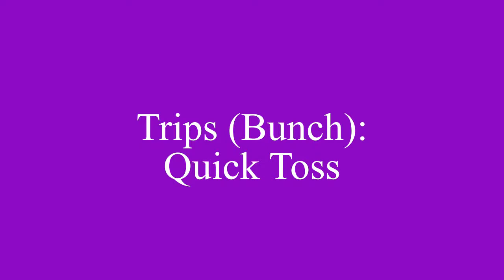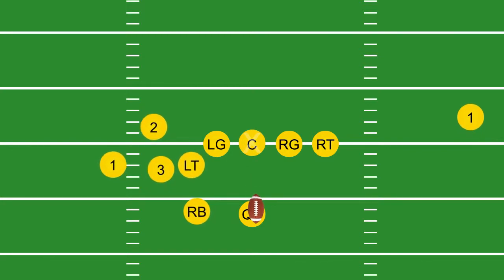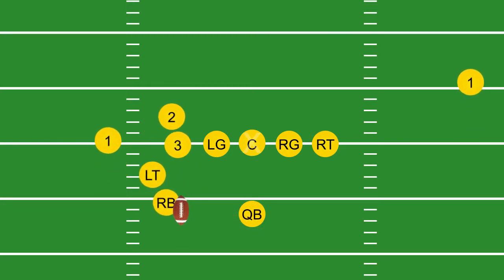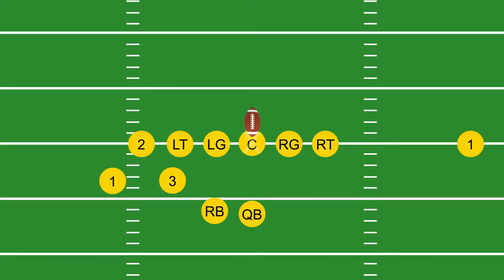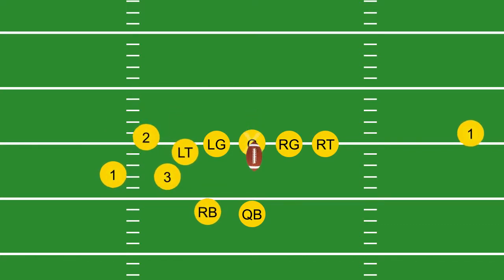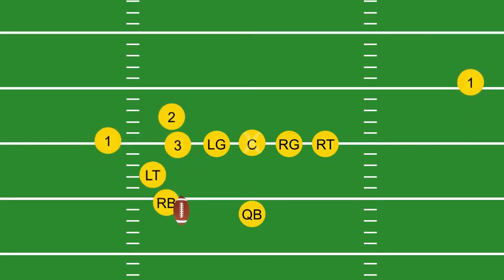Trips bunch quick toss. This is a fast play. The left tackle pulls around the bunch of receivers, while the bunch receivers push and pin everything inside. The running back follows his lead block down the field. Outside containment will prevent this play from a big gain.